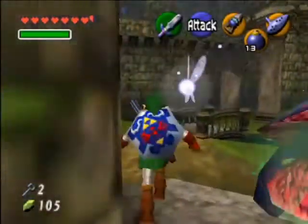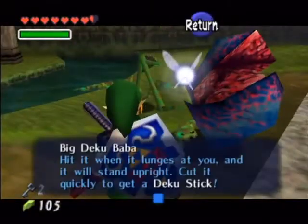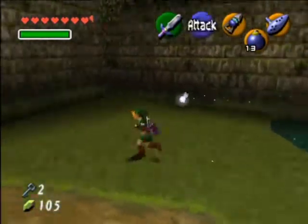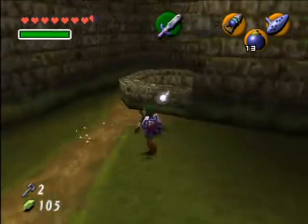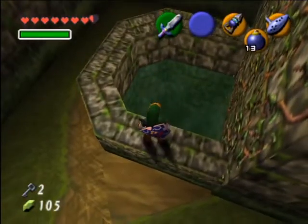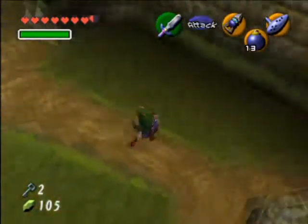So we go through that door. There's a nice little — what are these called? Deku Babas, I think? Big Deku Babas, okay. So what we want to do is avoid that. As you can see, there's like a pool of water here. It's kind of green; I don't really like that.